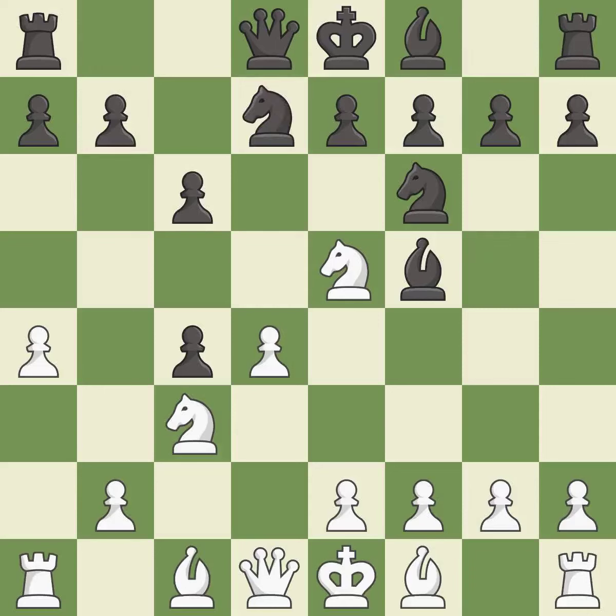Nbd7 develops the knight toward the center, attacks the knight on e5, and defends the knight on f6. Nxc4 captures the c4 pawn and places the knight on an active square where it controls the e5, d6, and b6 squares.